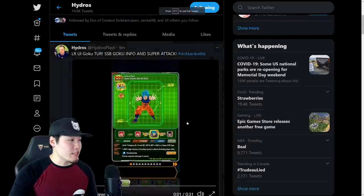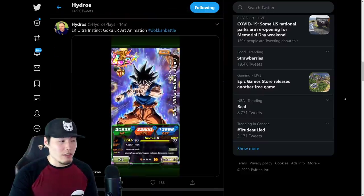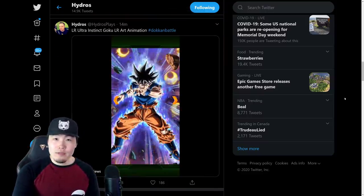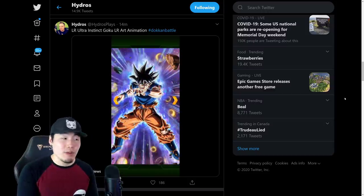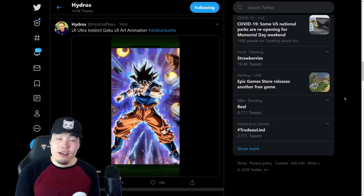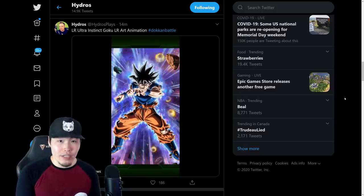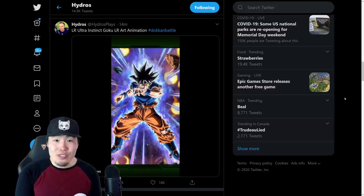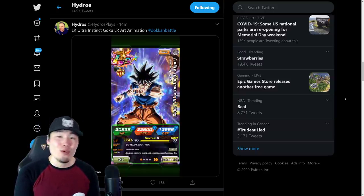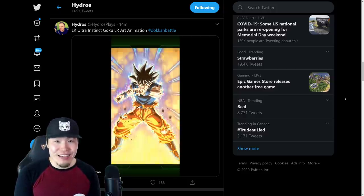So those are the animations, and that's pretty much it. The main things we learned are his forms, when he's coming out, and the animations — everything that came in through the data download. Once the news updates in a little bit, I'll make another video going over that, so stay tuned. We will be summoning as soon as the banner drops, so be there.